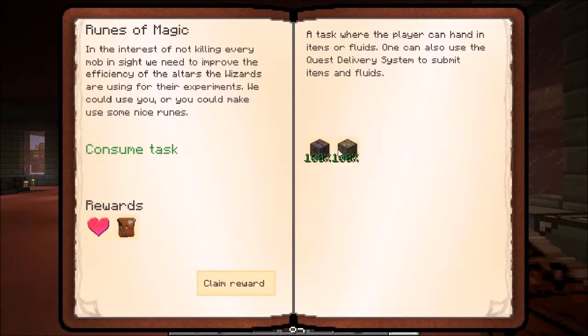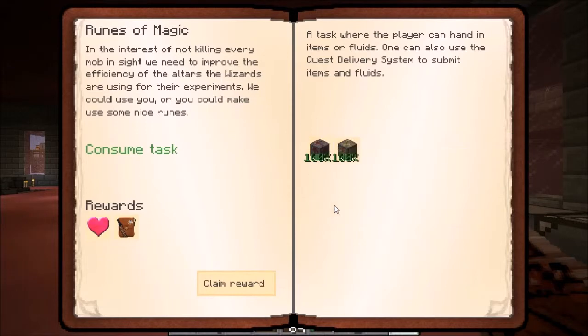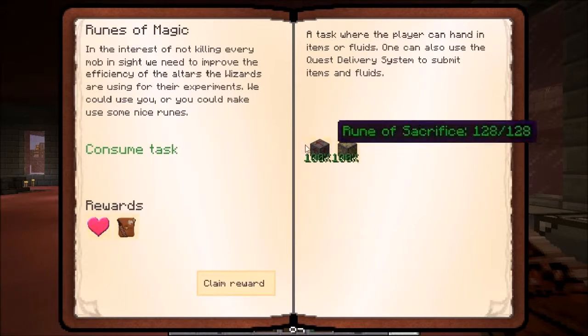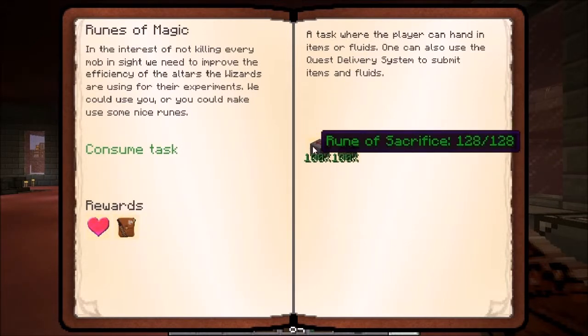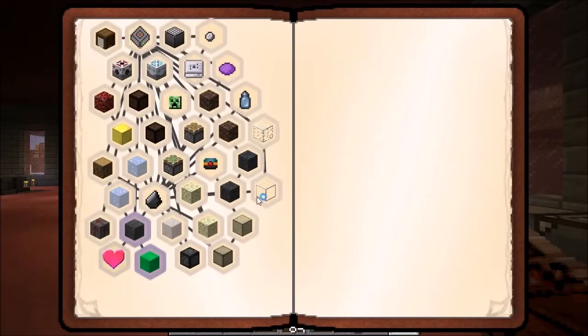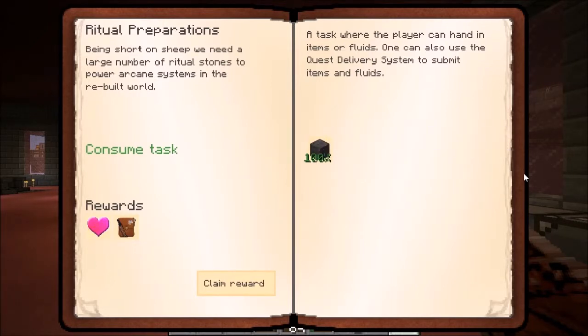Runes of magic - this wasn't too terribly bad. A lot of these we had sitting around from quest rewards and stuff like that, so that definitely helped contribute to the process. Ritual stones - those aren't hard to make at all, super easy.